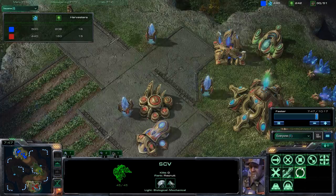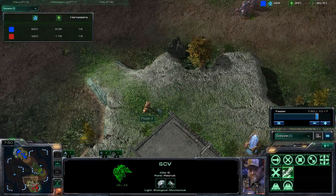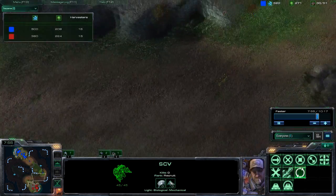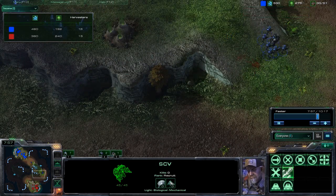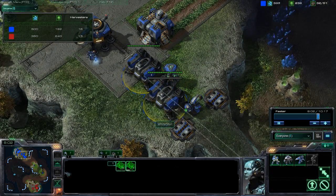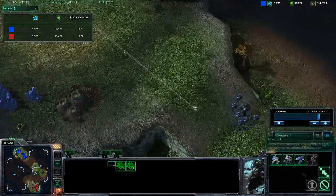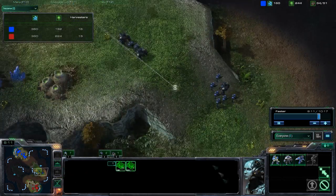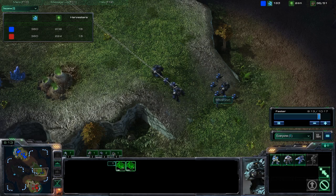I know I can push now since the computer tried to push. I know in my mind that it doesn't have sufficient units. I'm sending in my backup over here. I decided to put the waypoint here so when I create units, they go straight here.